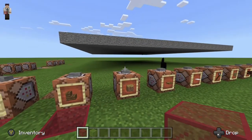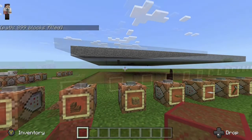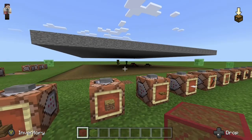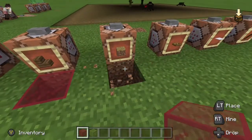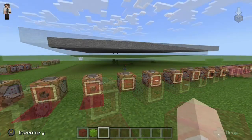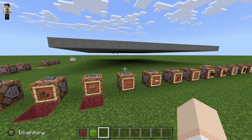Next up is the grass path block. We can see that mobs are spawning on the path block, so let's mark that with a red piece of glass because it is not safe from mob spawning.